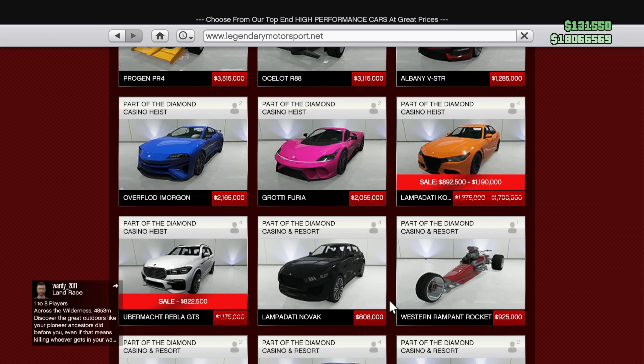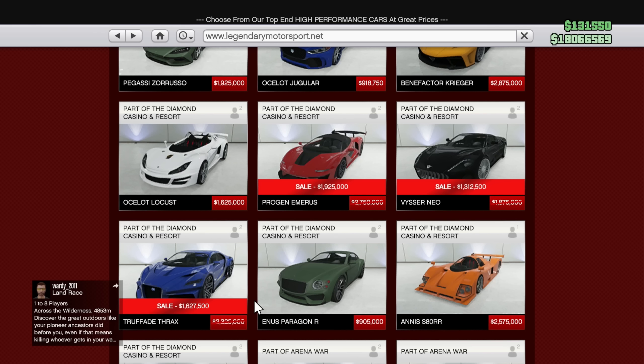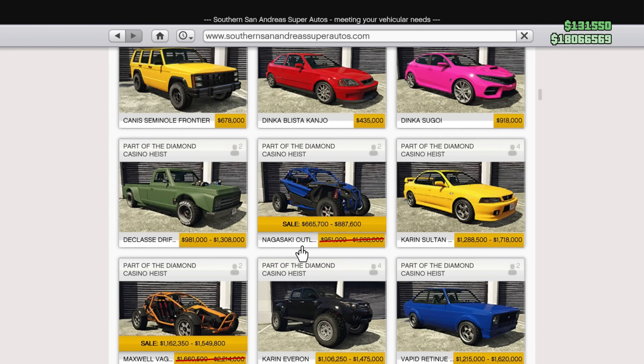Into the vehicle discounts — in Legendary Motorsport we have a discount on the Komoda as well as the Rebler GTS. Scrolling down, we've got a discount on the Emiris Neo and Trophade Thrax — three vehicles that were added with the Diamond Casino and Resort update.